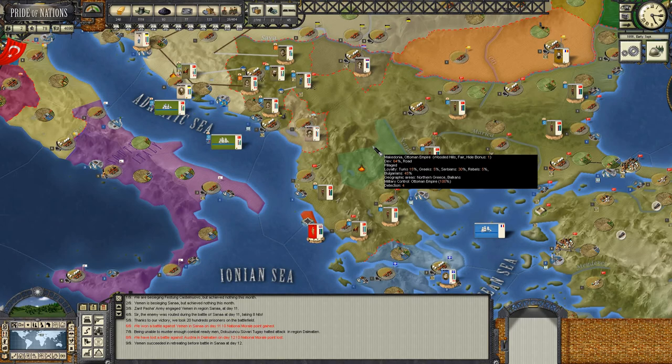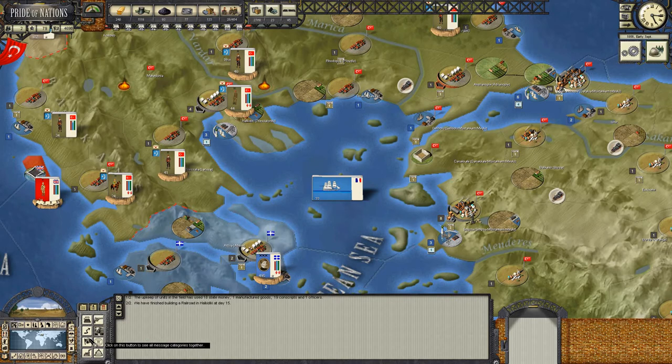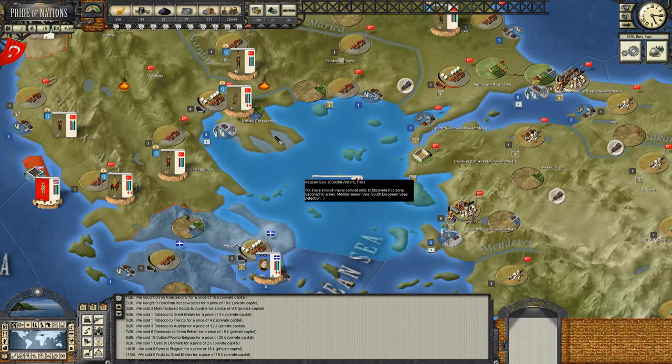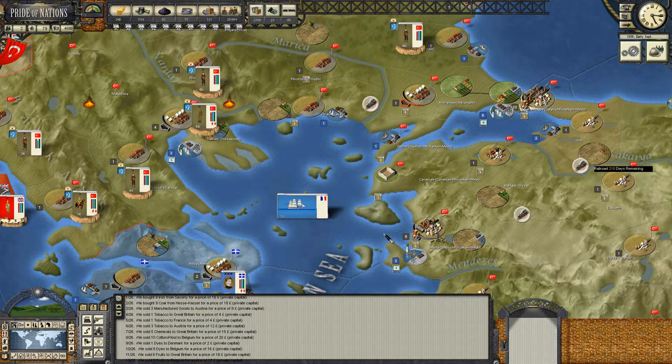Time's getting away from us a little bit. Railroad is complete at Salonica, so we've now got a railroad in Salonica, Smyrna, Constantinople and Adrianople. We can see the line linking up Constantinople at Cavallo. We've got 75 days left at one section, 180 days at Bursa, and 210 at Ismet. Good stuff. Decent round economically.